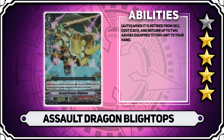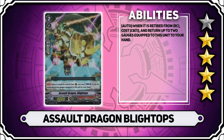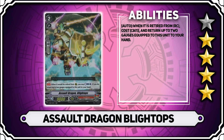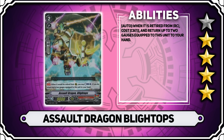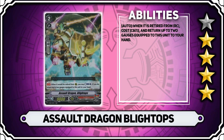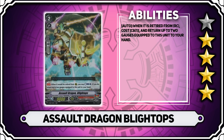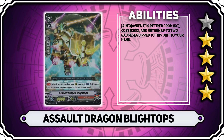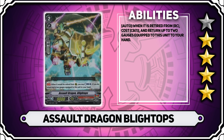Moving on to the grade 2s, we have Assault Dragon, Blight Tops. When it's retired from rearguard circle on either player's turn, you can counterblast one and return up to two gauge cards equipped to this unit to your hand. It's like a much stronger version of Lacerate Rex, as it allows you to add two cards to your hand. It's just a really strong card in general, so I'm giving it 4 stars — it allows you to generate hand advantage while playing offensively.